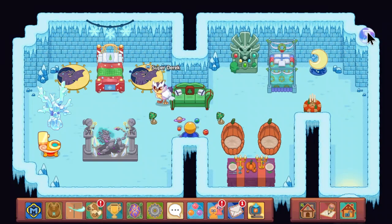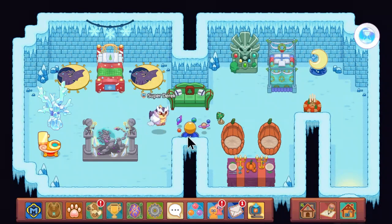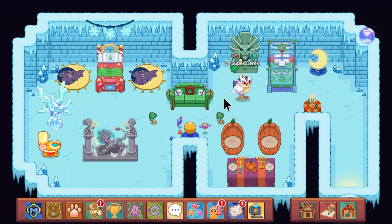The only way to end this is to say yes, I would like to end my morph, but I don't want to end it — I'll be Brawl forever. Anyway, that's gonna be the end of this video. I hope you guys learned something, do the glitch, and see you in the next video.